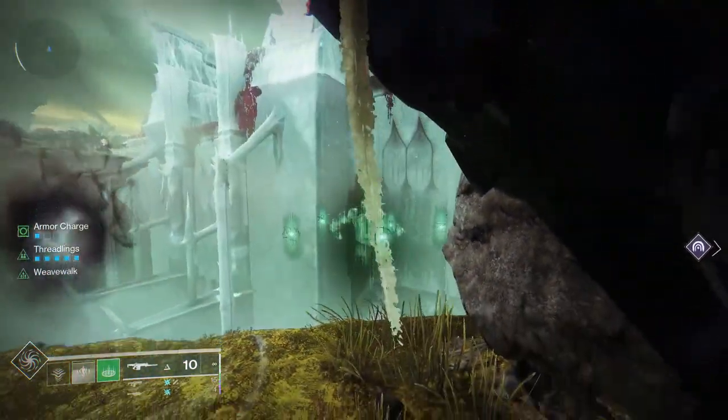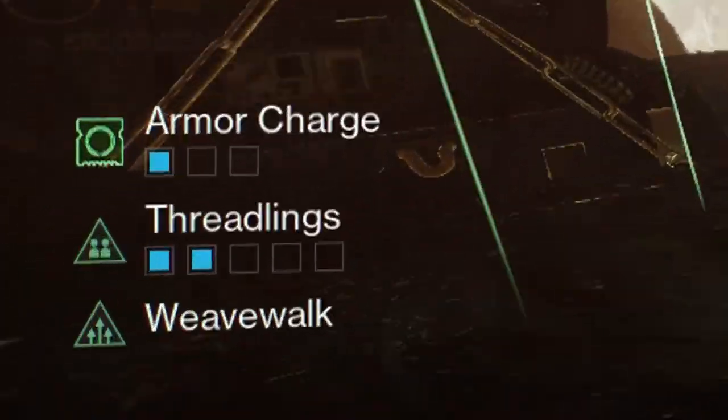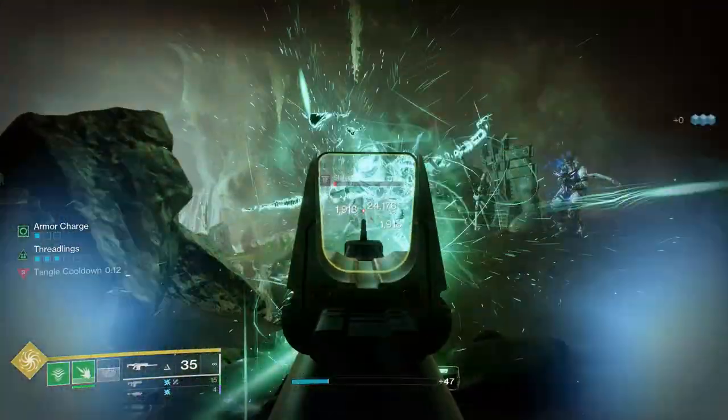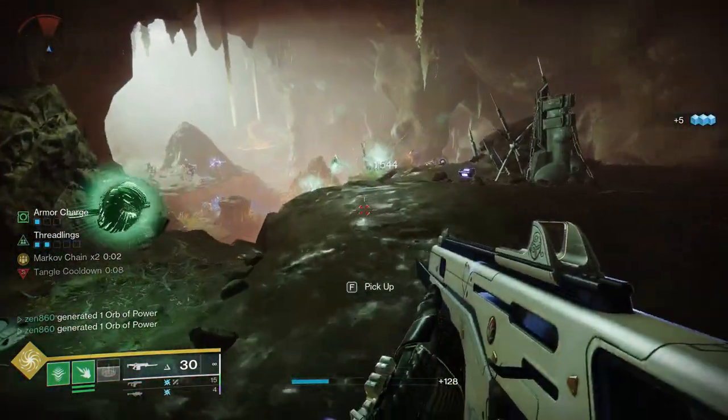The one thing balancing Weave Walk is the fact that you cannot shoot your weapons during its effect. But this matters very little, since while we are in Weave Walk we charge our perched-up threadlings up to a maximum of five. This gives us a reason to want to enter the state offensively, since the next time we shoot we will deploy some heavy damage from those threadlings — even if we're using a primary.